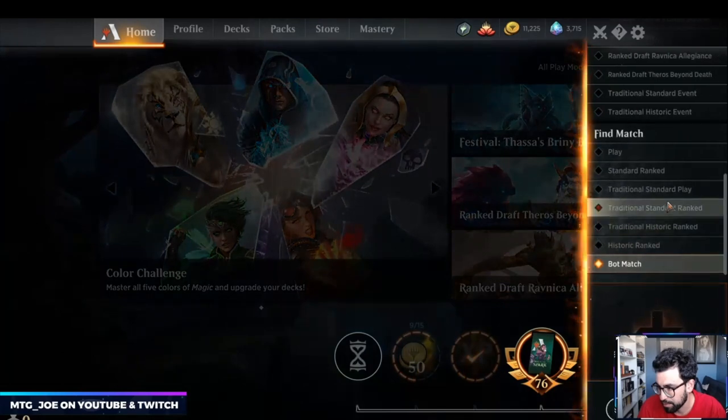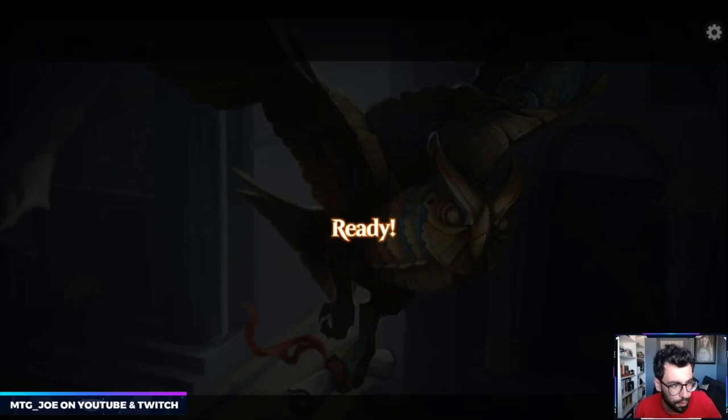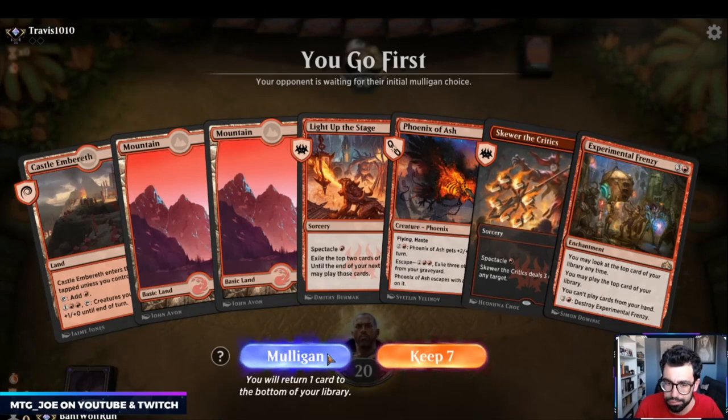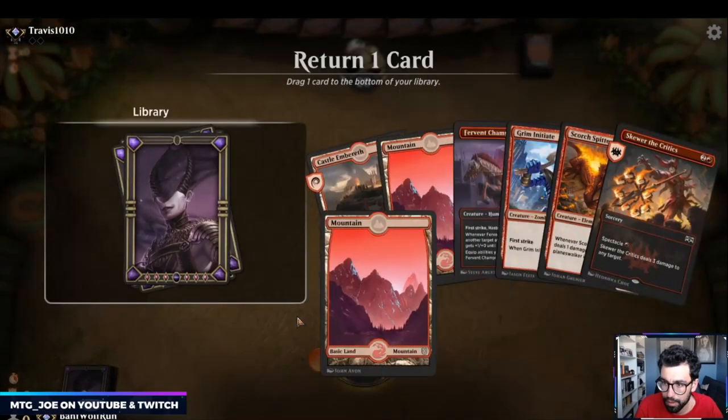I'll give this deck one more shot. This has felt the worst out of any of the mono red decks I've played. At least with Cavalcade you get some free wins from just Cavalcade being down — you can attack through. But we're stuck in a situation where we can't attack or block profitably. And overall you lose to the other aggressive decks because they're going slightly bigger. The other mono red decks are playing a little bigger on curve and then they have Ember Cleaves to combo kill their opponent. I'm going to put a land back actually.